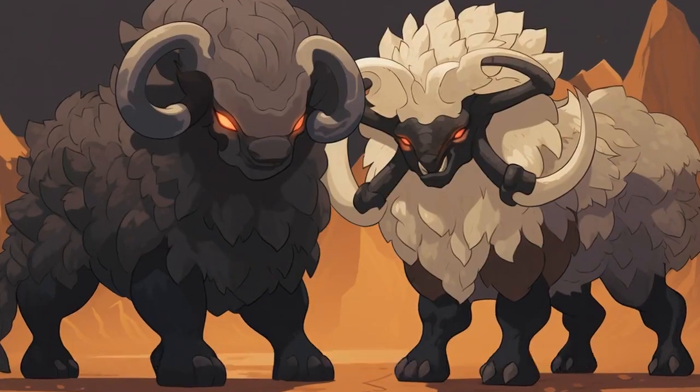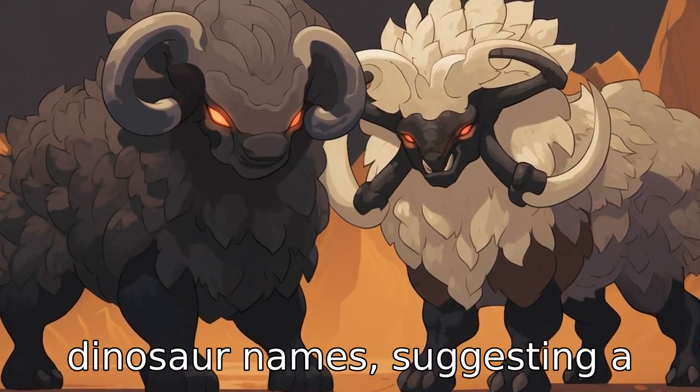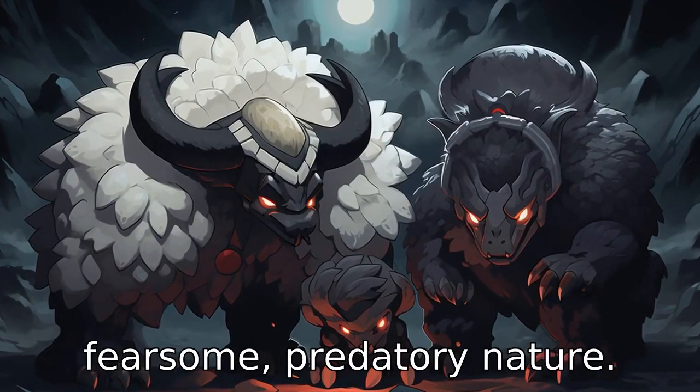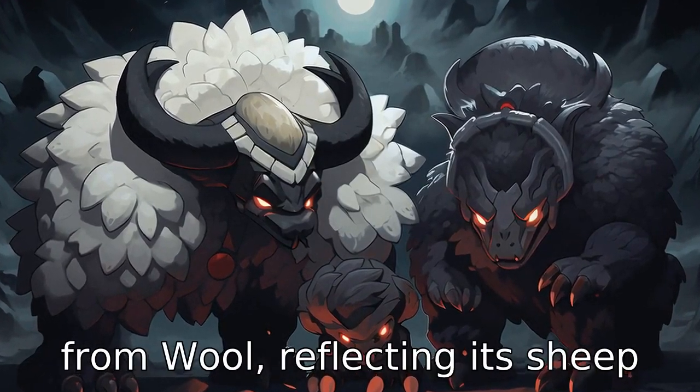Difference 11. The name Haxorus seems to derive from 'Ax' and 'Saurus', a suffix used in dinosaur names, suggesting a fearsome, predatory nature. Wooloo's name appears to come from 'Wool', reflecting its sheep-like, harmless appearance in nature.